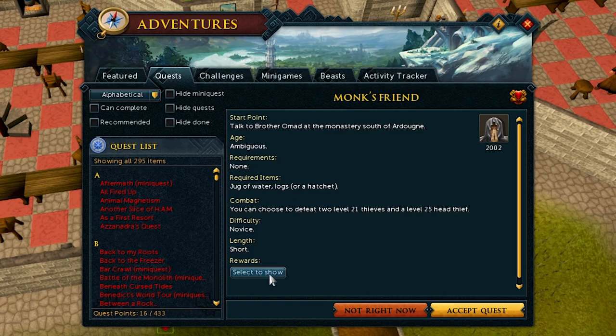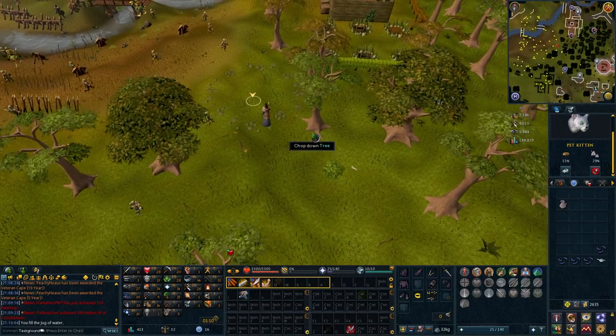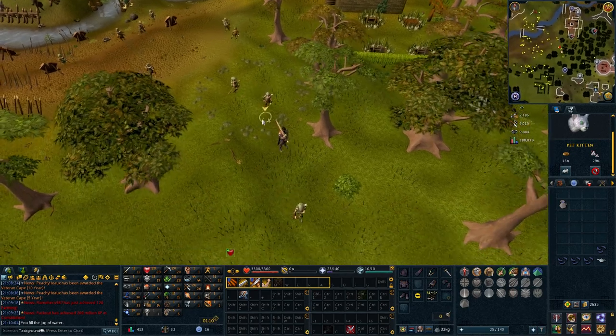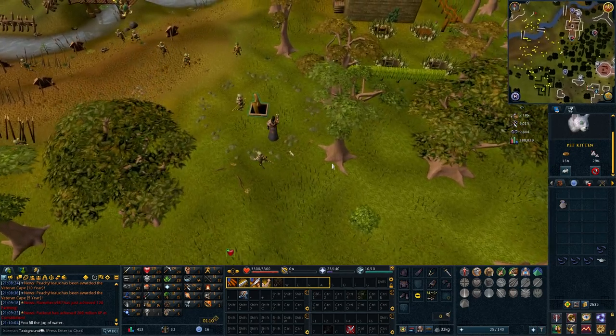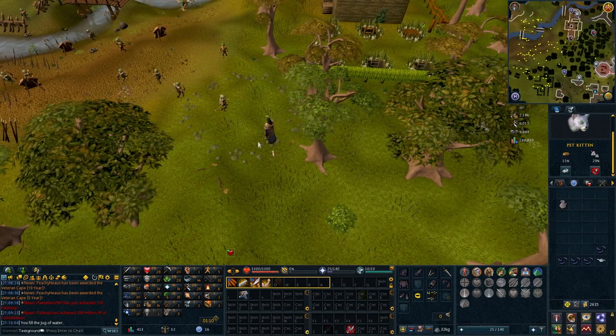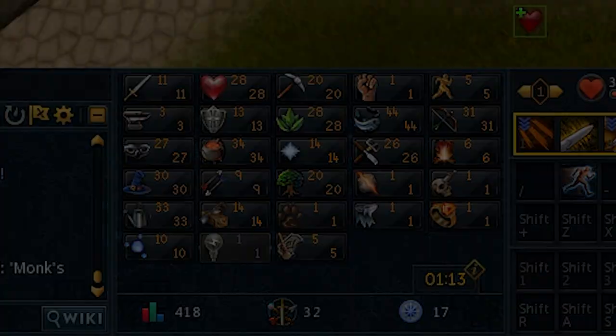Monk's Friend is up next. Can anyone explain why this ladder is invisible from outside the circle of rocks? Are these magic bandits? Are they working for a wizard? Is the blanket enchanted? Is this a reference? I don't understand. Monk's Friend sorted, plus 20 woodcutting.